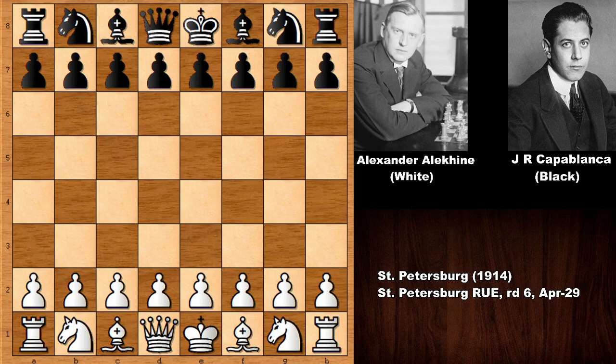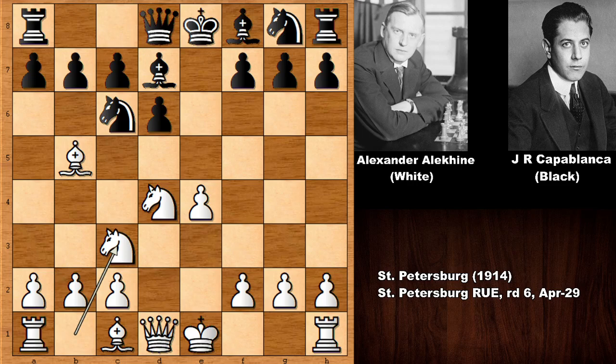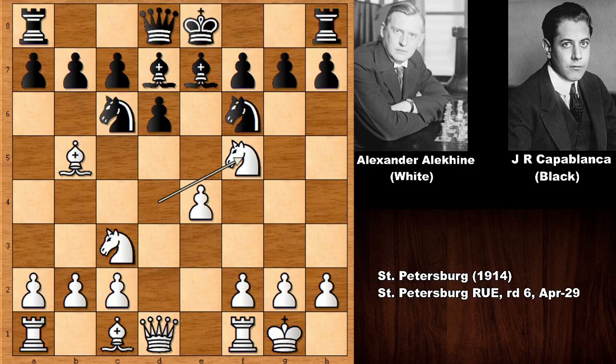Alexander Alekhine starts the game with e4, e5, knight to f3, knight to c6, bishop to b5 — the Spanish Game. Then d6, the Old Steinitz variation, d4, e takes on d4, knight takes on d4, unpinning the knight.